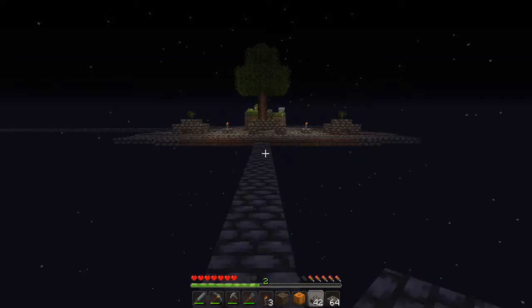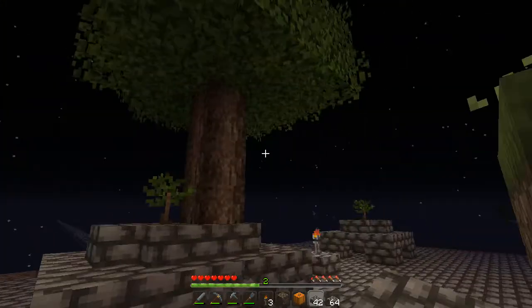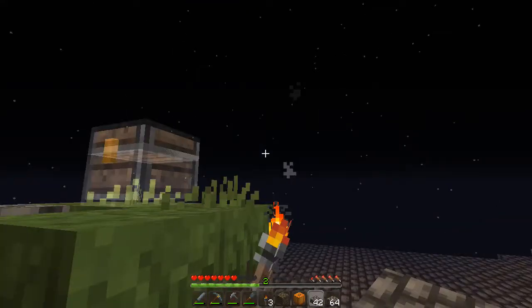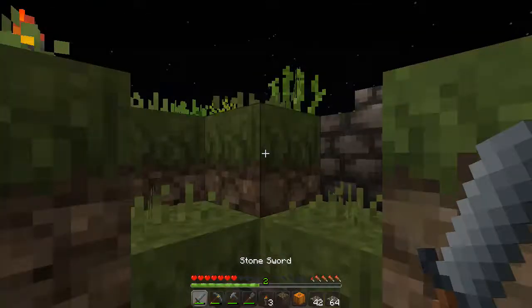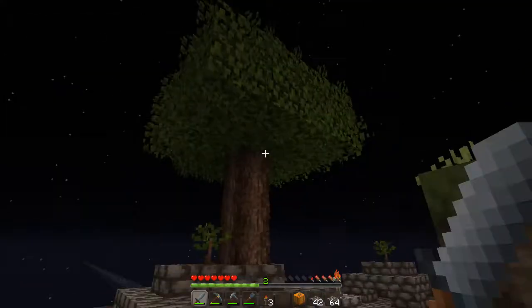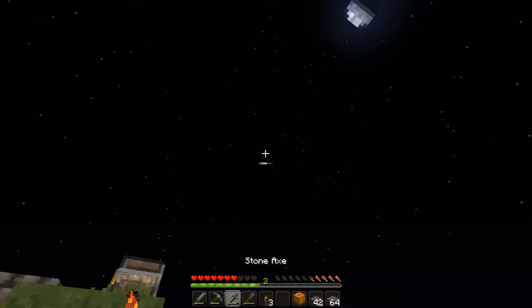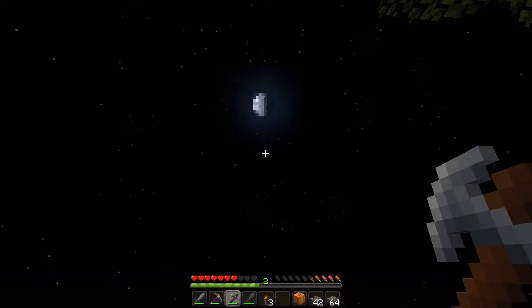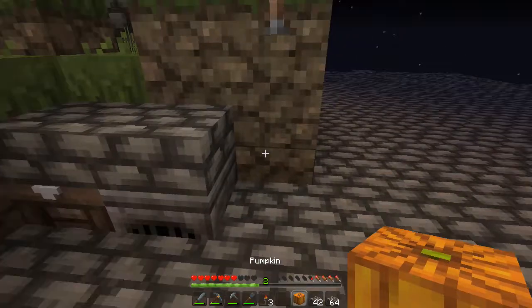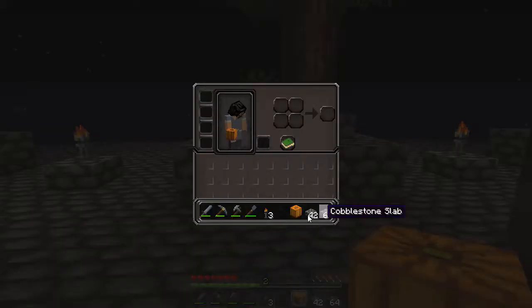I'm going to head back to base, grab myself some more cobblestone slabs, come out here, and chop down around this tree as best I can. Making a snowman seems like a really good idea today — I'd love to be able to do that. It looks like one of our trees decided to grow as well — nice! Maybe we can get something off of that. I think I hear something in the skies. Shall we put our decoration down somewhere? We got a pumpkin.